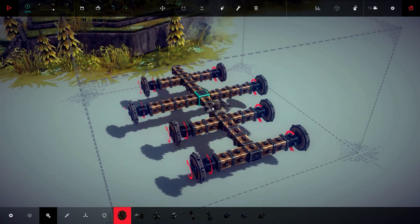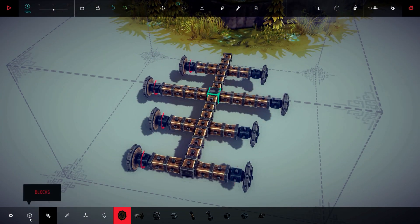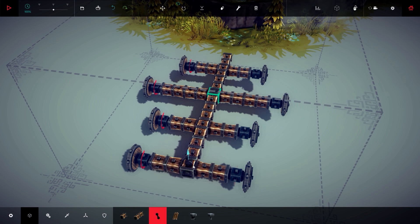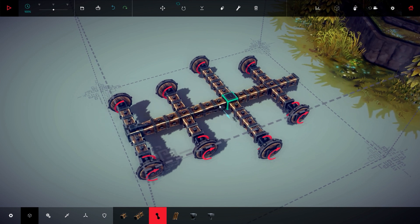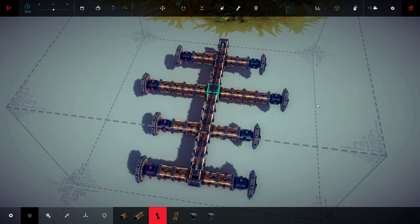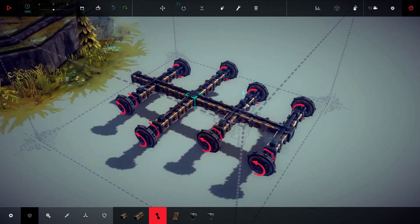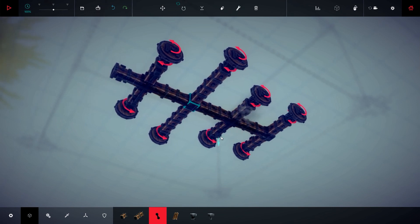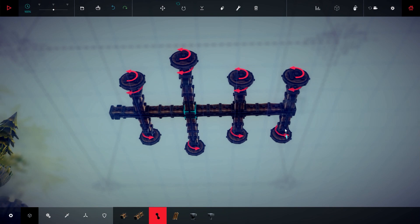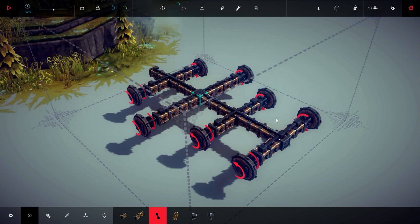Now to make it more resistant, you can place braces. To place braces, simply click on the machine and then keep clicking and drag to the other edge. We are making the skeleton stronger — this will keep the wood in place. The more braces you place, the more resistant it will be. Awesome — now let's get to the point where we actually build the catapult.